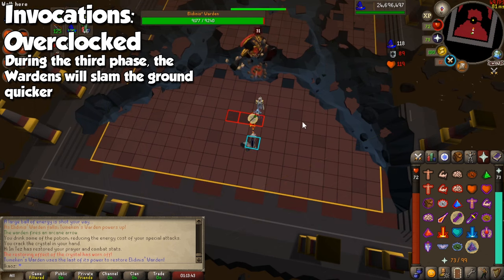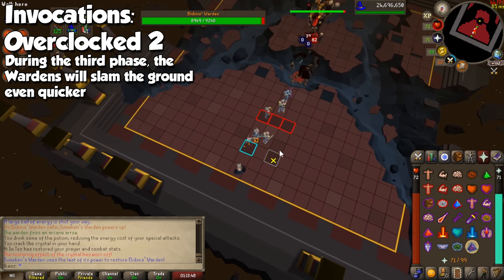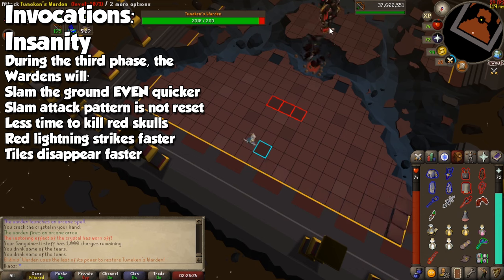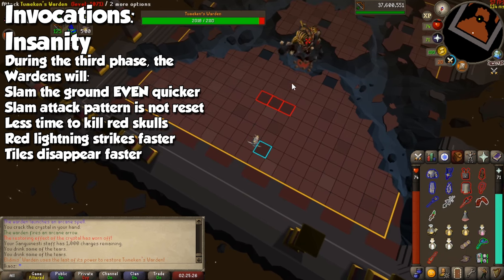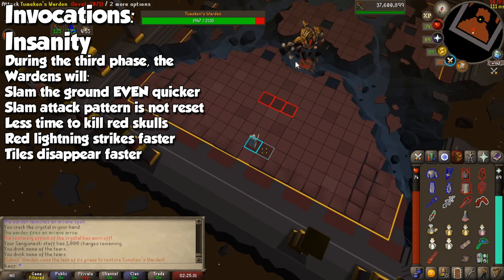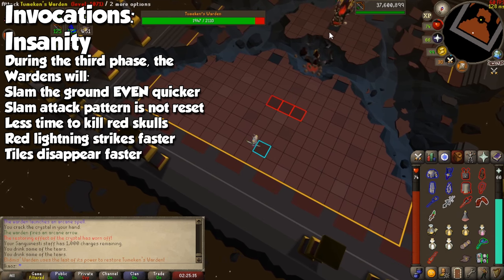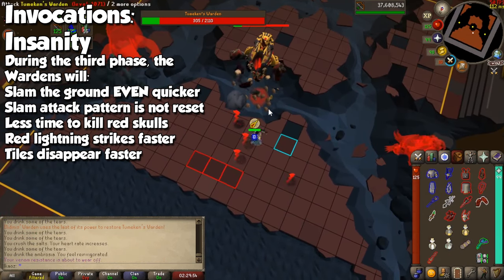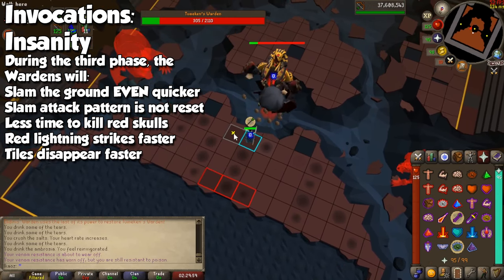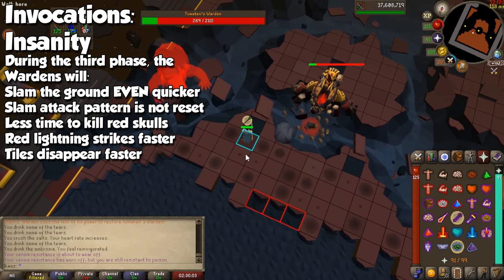Overclocked 1 and 2 will make the Warden attack much faster during the final phase, so you have a lot less time to react to the floor shockwaves. And for the absolute pro gamers out there, Insanity makes the Warden in the third phase much stronger — the floor shockwaves will be much faster, there's less time to react to all of the red skulls, the floor attack will change patterns and not reset, lightning will be a lot faster, and the tiles will disappear much faster as well. Safe to say, if you clear a run with this invocation active regardless of the difficulty, you are an absolute machine.